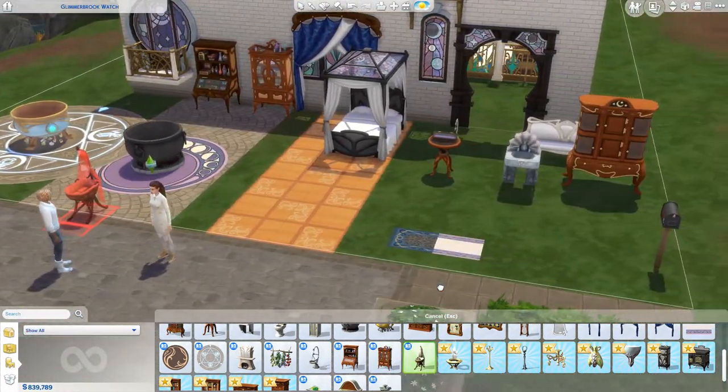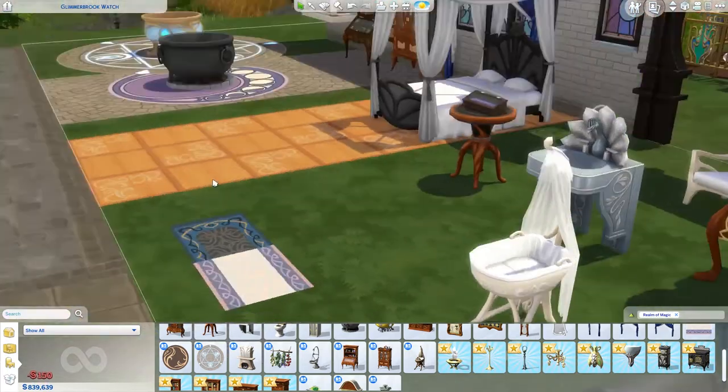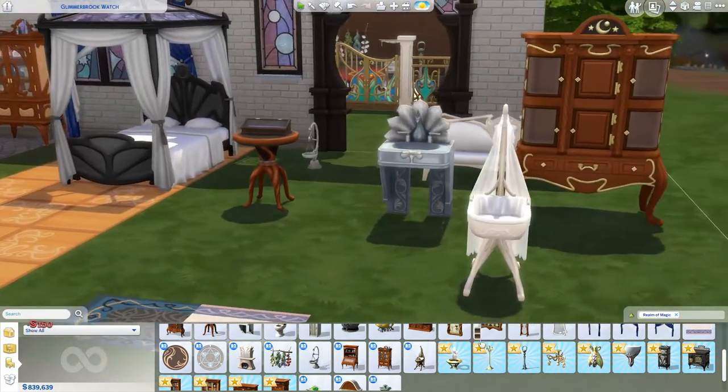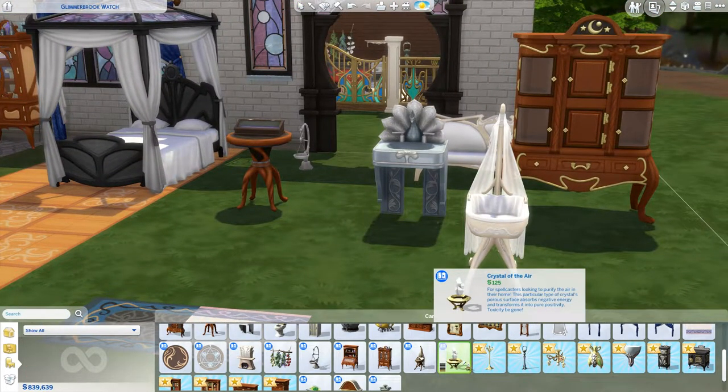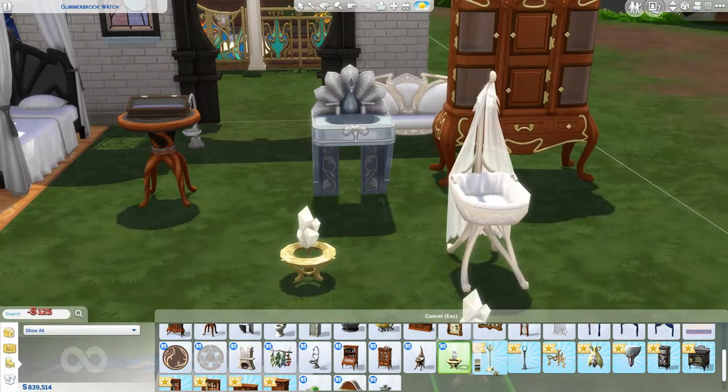We did get a new bassinet! I'm gonna use this just like for my normal babies - this is beautiful. I've been wanting one with like a little veil and stuff on it, so I am down. Crystal of the Air - 'Crystal of the Air can purify the air in their home.' So this is like sage, or like selenite too!